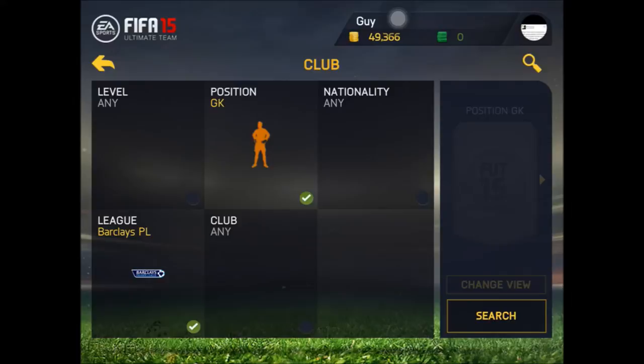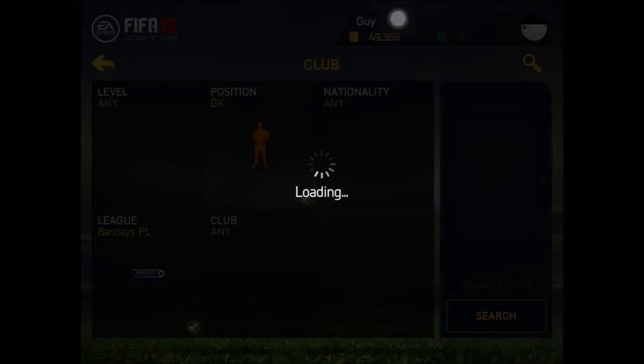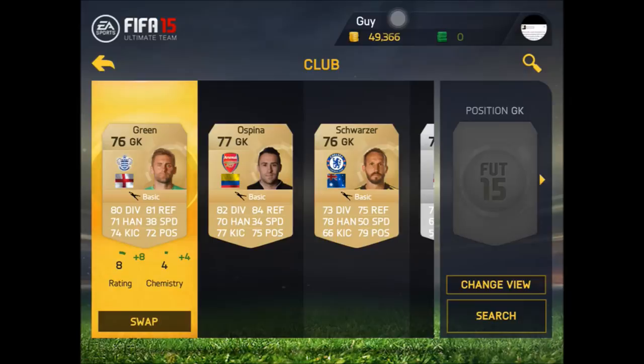If you want some more squad builders, leave a comment saying you want more of this and I will get to it. But first up in our goalkeeper position — and I might have mentioned it is a Barclays Premier League squad builder — our keeper is going to be Robert Green.